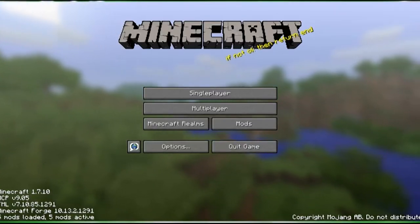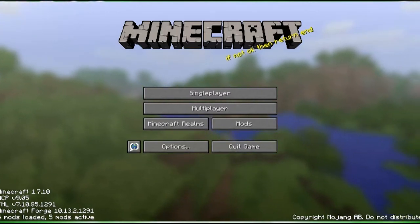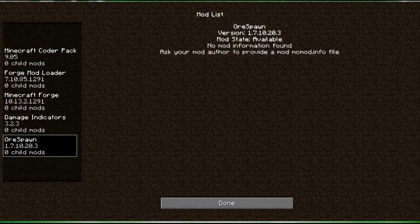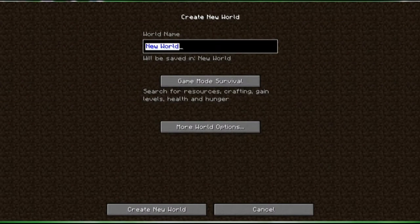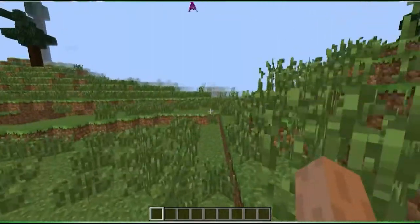Hey guys, how is it going? It's LevanYMC and today we're gonna show you the mod called Ore Spawn. I've got it right here — Ore Spawn mod 1.7.10. That is awesome. Let's start playing, delete that world and start a new one. Ore Spawn, all right, let's see.